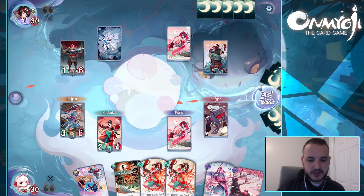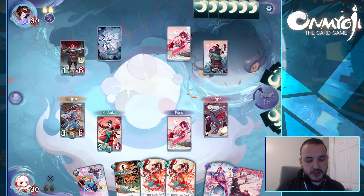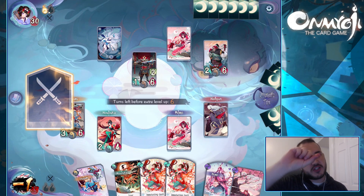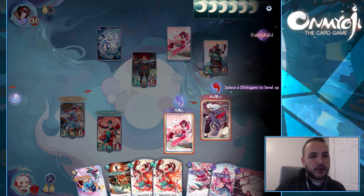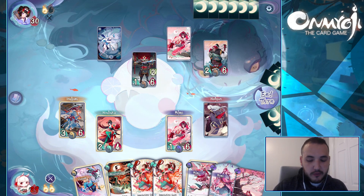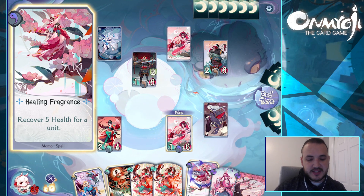You get two actions per turn. So we've used up our actions, we're going to go ahead and end our turn right there. Now it's the enemy's turn. The way that this game works is each Shikigami can be leveled up to a maximum of three levels. There's no mana source in this game — the only restrictions you have are based off of what level your Shikigami are. So now that Momo's leveled up to level one, I can now use a level one spell or level one ability attached to Momo.